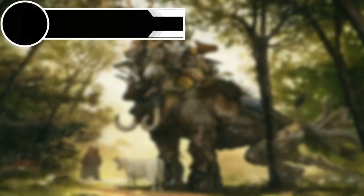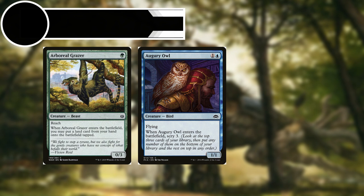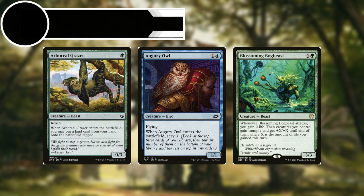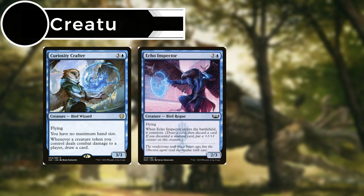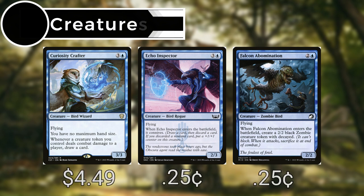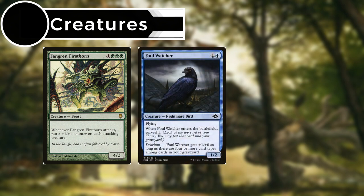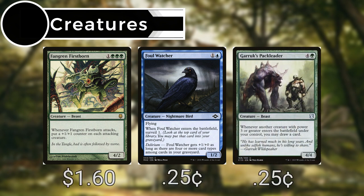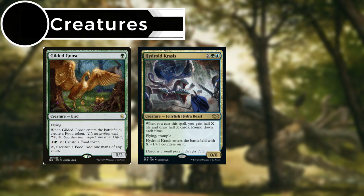For our non-legendary creatures: Arboreal Grazer, whenever it enters the battlefield we can put a land card from our hand onto the battlefield tapped. Augury Owl lets us scry three on entry. Blossoming Bog Beast gains us two life whenever it attacks, and creatures we control gain trample and get +X/+X until end of turn where X is the amount of life we've gained this turn. Curiosity Crafter gives us no maximum hand size and whenever a creature token we control deals combat damage to a player we can draw. Echo Inspector lets us connive on entry. Falcon Abomination enters and creates a 2/2 black zombie creature token with decayed. Fangren Firstborn puts a +1/+1 counter on each attacking creature whenever it attacks. Foul Watcher lets us surveil one on entry. Garrick's Pack Leader lets us draw whenever another creature with power three or greater enters the battlefield under our control. And Gilded Goose enters and creates a food token.